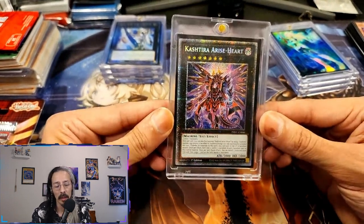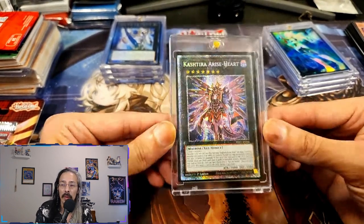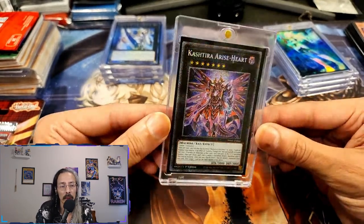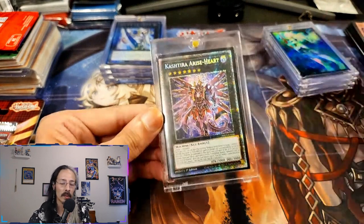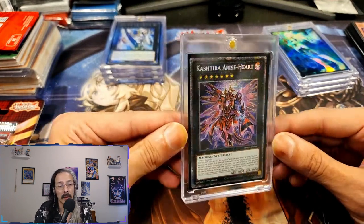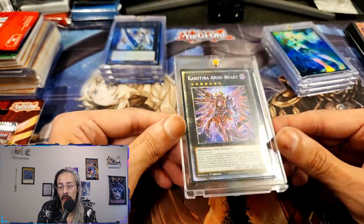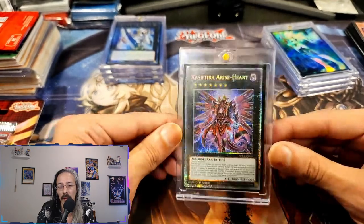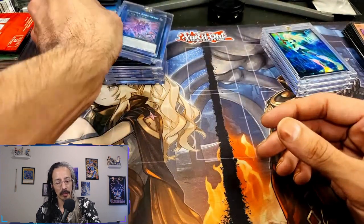I found this Astral print in the Battles of Legend Chapter One video and mail day — actually I believe it was the video previous to this, so go check that one out. This is one of the very first Starlight Rares I ever pulled. I actually sold the first two to pay for car stuff and to get the channel started — the actual first two Starlights I pulled were an Access Code Talker and Super Polymerization. I sold the Access Code Talker for around $580-$600 when it first came out, and Super Poly I sold for around $170-$200 — so $800 took care of the car and kind of gave me the funding to get back into collecting. The very next Starlight I pulled was this Ash Blossom, which at the time was sitting at a whopping $250. I watched it crash down to $65 — that's insane — and now it's back up to about $110-$115.